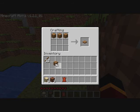Now I want to make a pickaxe. You drop the materials in the shape you'd like — three across the top for the head and then the handle going down. And there's your wooden pickaxe.